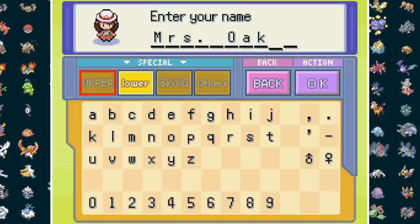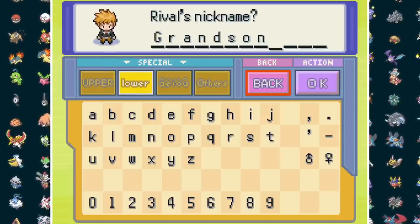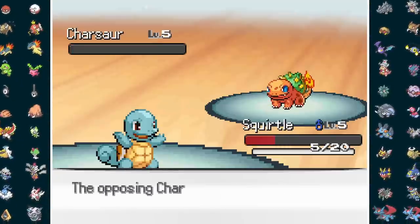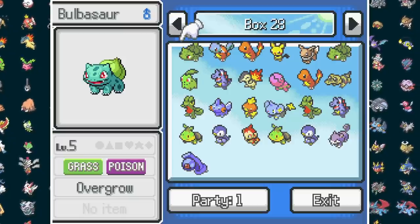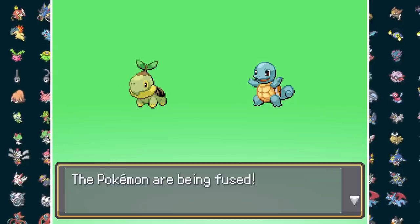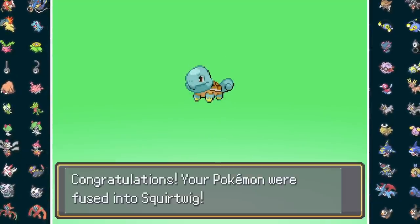Who else but the professor's wife would be up to the task of taming a team of starter fusions? After meeting up with our rival, grandson, we stop by Sammy's lab to get our first team member, Squirtle. After taking out the fused Charsaur, we can finally take our starters out of the box and start our journey. I spent an hour or two doing the permutations to get the six coolest combinations of starters I could, and first is the double turtle fusion, Squirtle and Turtwig, also known as Squirtwig.